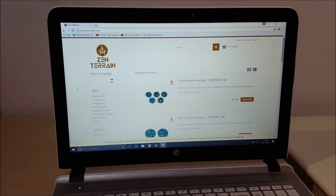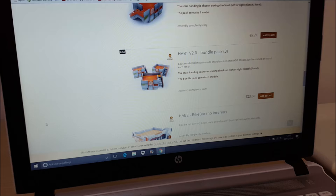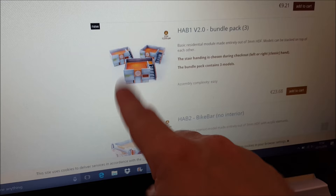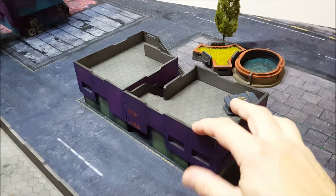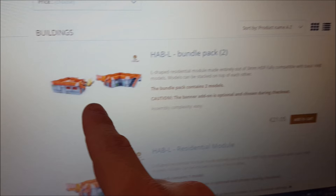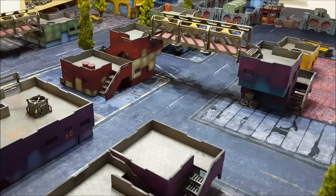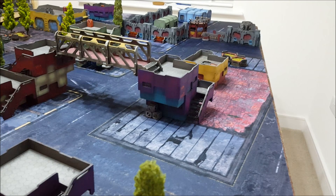This is the Zen Terrain website - we're at zenterrain.com. Click on their 28mm page, click on CIFAR buildings, and as you can see three buildings here for 23 euros. These are the square buildings I showed you - three of them for 23 quid, solid MDF stuff. That's a bargain. And here are the two larger buildings for 21 quid. So as you can see, you can load up on quite a few buildings for not a lot of money. It's good value for money.